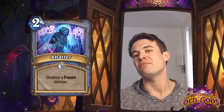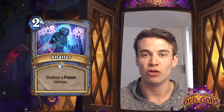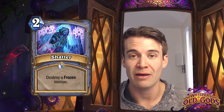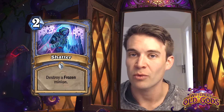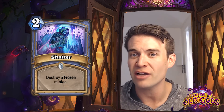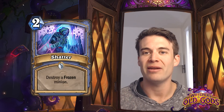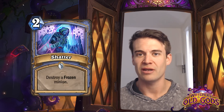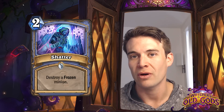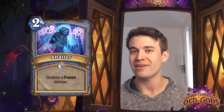Shatter - destroy a frozen minion. This is a pretty cool card because it is an ability to kill anything - not a conditional removal effect except, of course, the minion needs to be frozen. Obviously there are lots of tools in the Mage repertoire that allow this. In particular, the new Demented Frostcaller works extremely well with Shatter. I don't know that we'll necessarily see this show up in a lot of Mage decks, but I can imagine people building sort of freeze-focused Mage decks with Demented Frostcaller, Water Elemental, and Shatter, having pretty powerful control over any opponent who uses a weapon-based strategy or individual large minions.